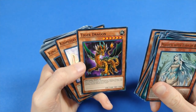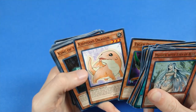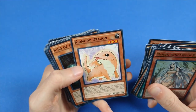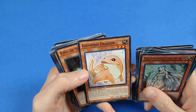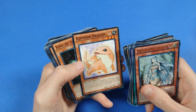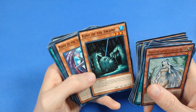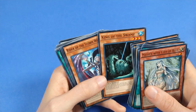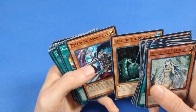Then we have Tiger Dragon for a little bit of removal. Kidmodo Dragon is just so cute — this might be one of my favorite artworks, I'm going to have to think on that one. King of the Swamp to fetch Polymerization, and there's actually Fusion Substitute in the deck too, so that's another target.